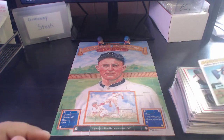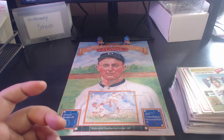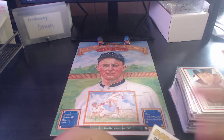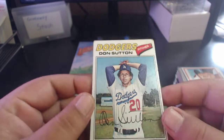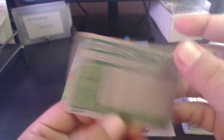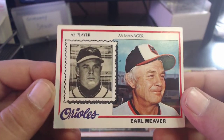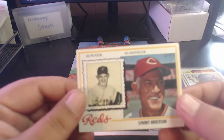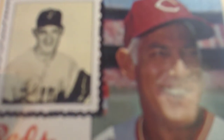I'm just going to go through these one by one and kind of show them off - something a little different than I usually do on the channel. Here we got a 1977 Don Sutton - not in the greatest condition but perfect for the binder. Then a 1978 Earl Weaver manager card, and a 1978 Sparky Anderson manager card.